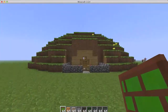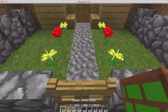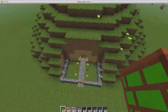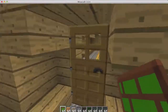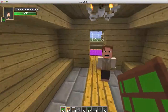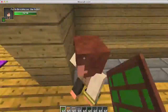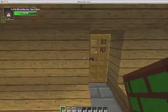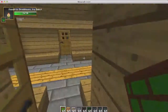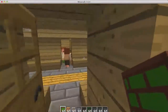Here is the hobbit hole — obviously where Frodo lives. It has a nice little front yard; it's like a hill with a hole in it. There are some hobbits in here — I believe that's Frodo — and they have a nice little house with some cool stuff in it.